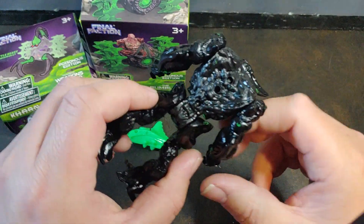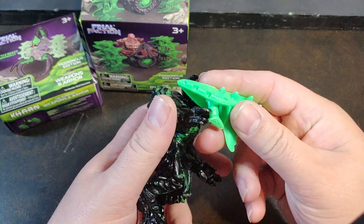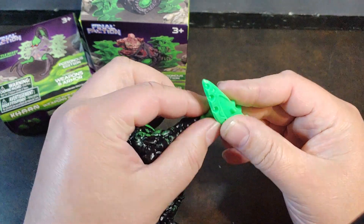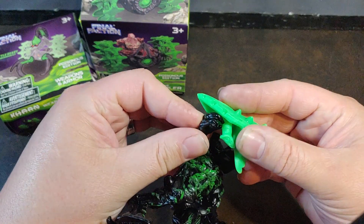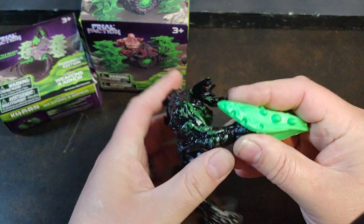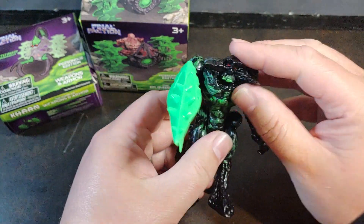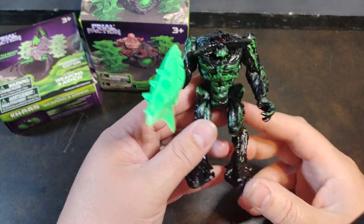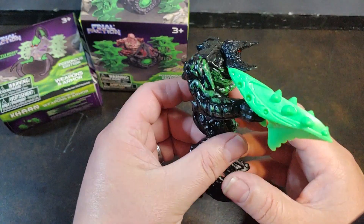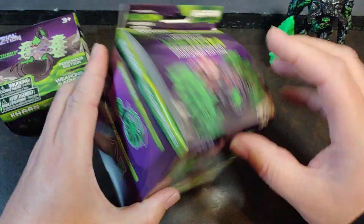You can see the peg holes in the back for the extensions, and he does come with a blaster. I could have sworn I'd seen this blaster with a different character at one point in time. But there is the Karn Hive Class Brute Poisonous Edition Venom Figure. I picked him up just solely to put in this vehicle.